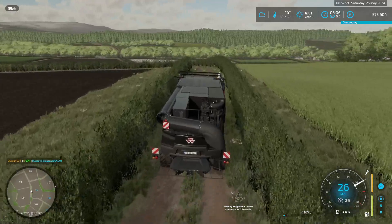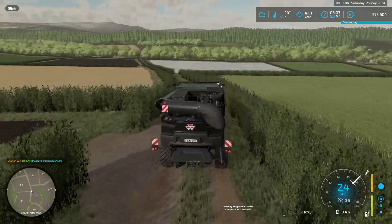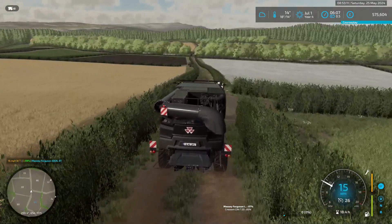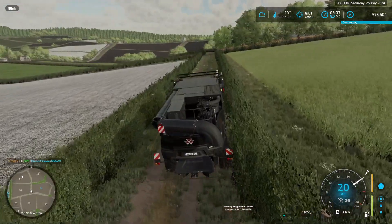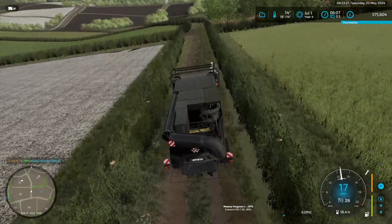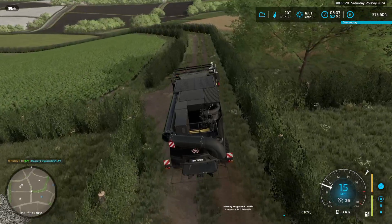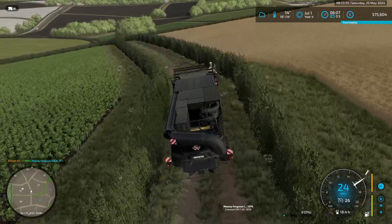We take the next right and that will put us on the contract field. We're going to do the contract field first because it's kind of here. Then, because we're doing barley, we have a whole host of other fields that need to get done. The entrance is a little bit further round than I thought.